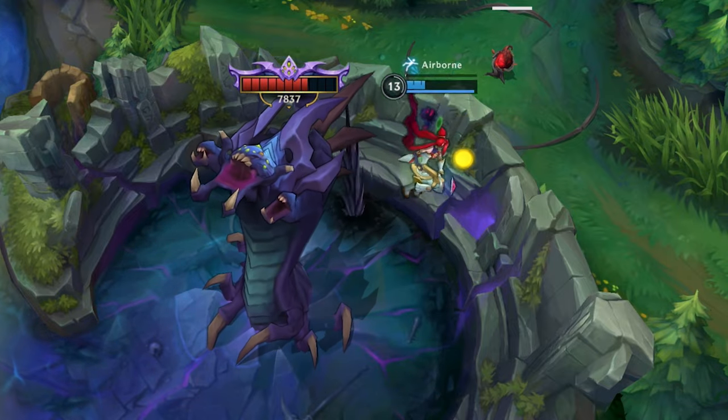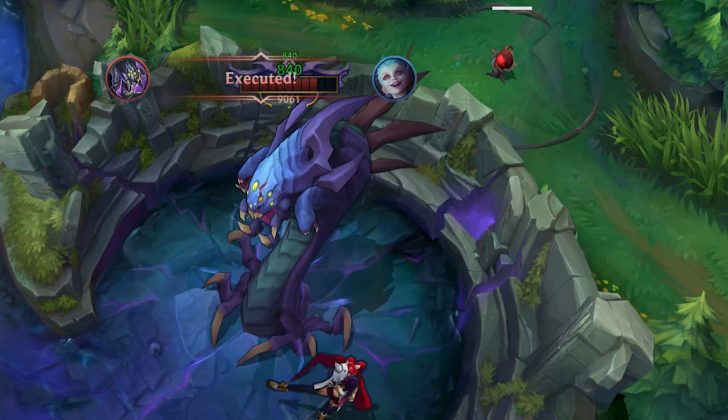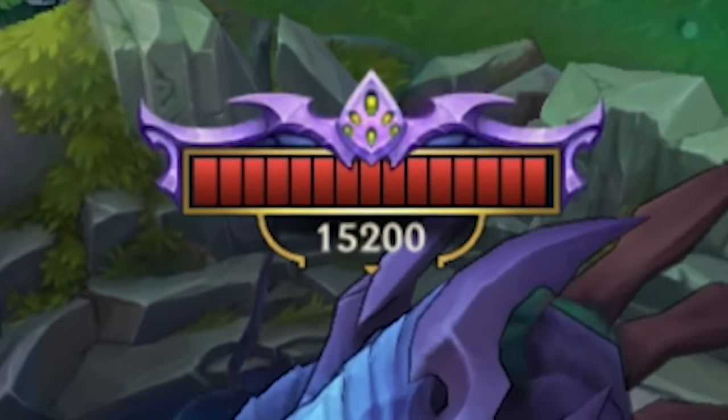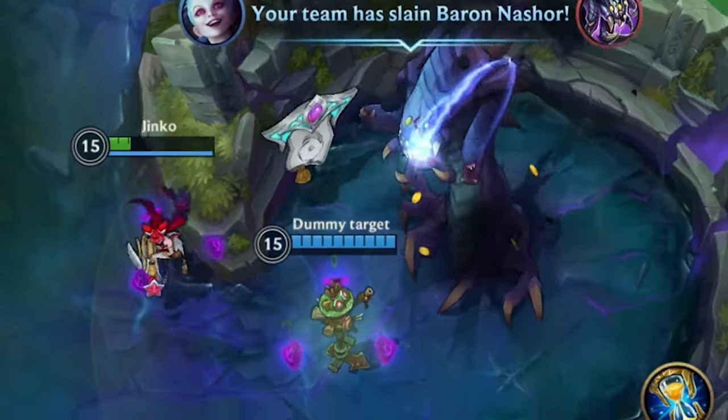However, there is one thing that is not capped: the Baron buff. Every single minute, the buff that Baron gives becomes better. At 13 minutes you get a certain amount of AD, AP, armor, and magic resistance, but at 20 or 30 minutes it becomes insanely strong. My advice: if you are about to kill Baron at 15 minutes and 57 seconds, wait until you reach 16 minutes. The buff becomes stronger at each minute mark, so waiting three more seconds gives you a better buff for the next two minutes — totally worth it.